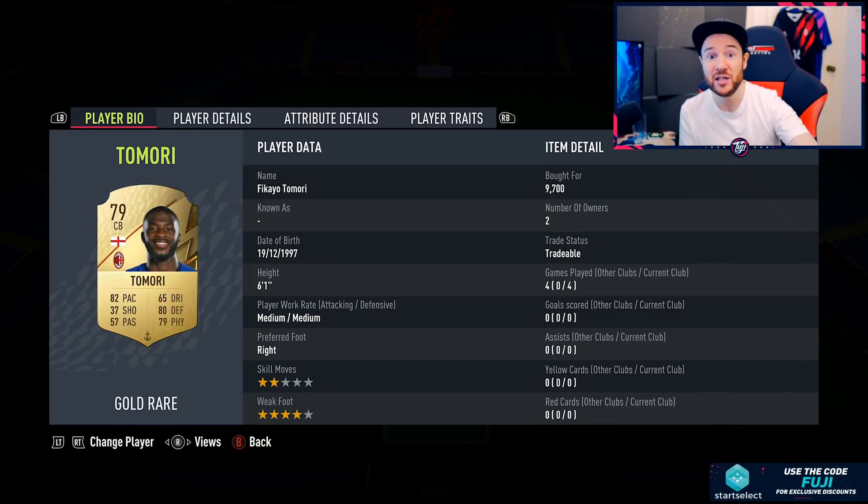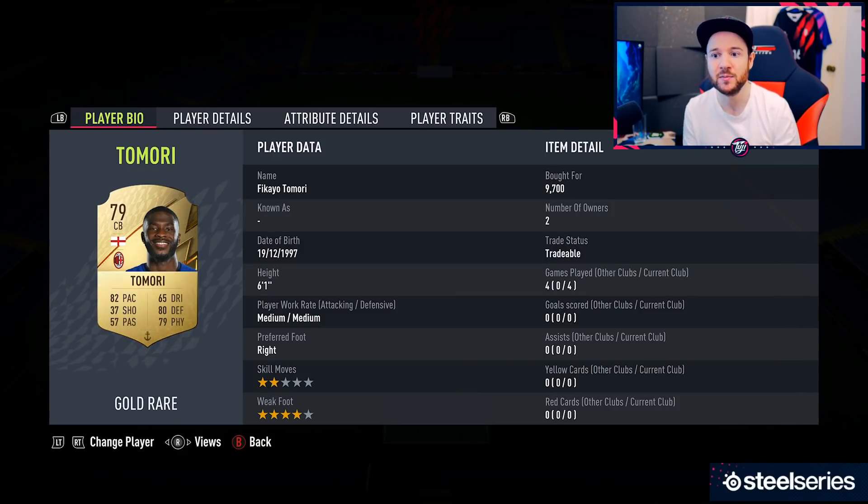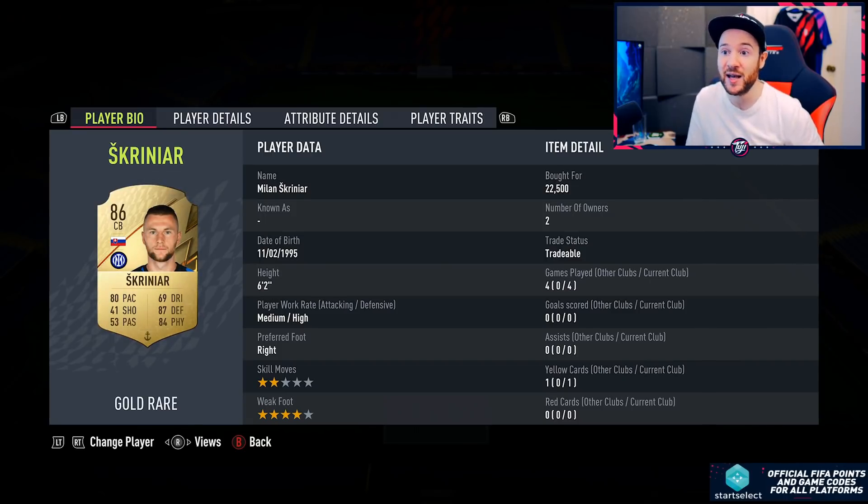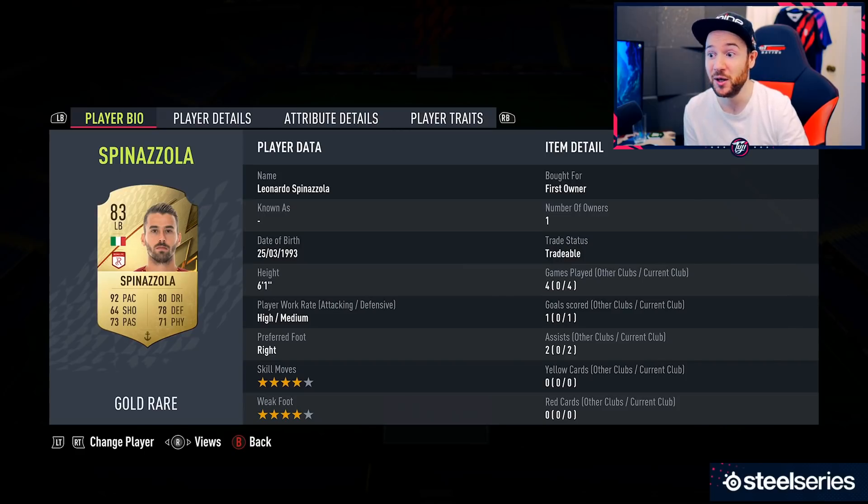What I liked about the Tomori card was the pace and the height — you do notice him in game, which I hope so — but with his physical stats and the way he goes into tackles, he has that tendency to overshoot or not feel super secure. I guess that's because he's 79-rated. By no means a bad player, I've just experienced better cards. With Skriniar though, I feel like he's going to hold his value very well. Not only does he have similar pace to Tomori but he has actual quality — 86 overall — in-game stats are great, 90 defensive awareness. Feels fast, strong, reliable. 22,000 coins.